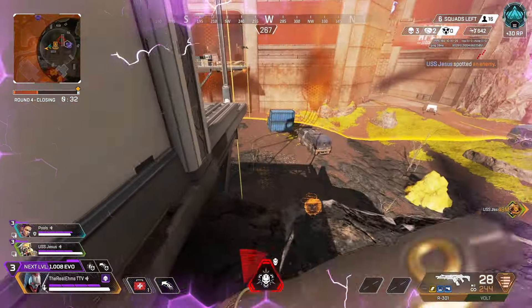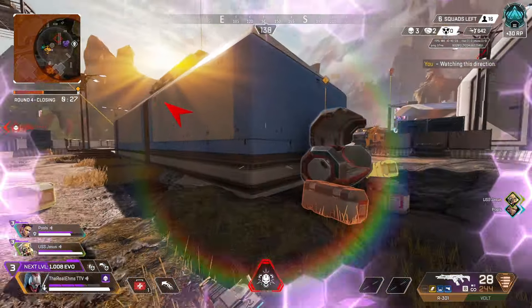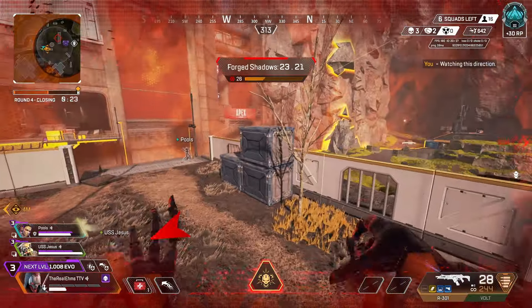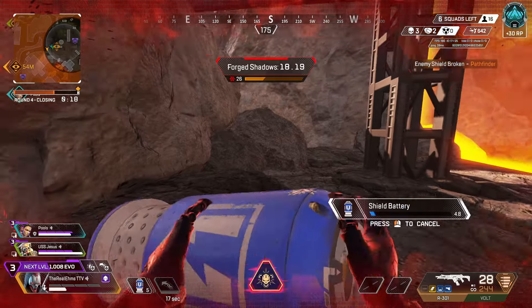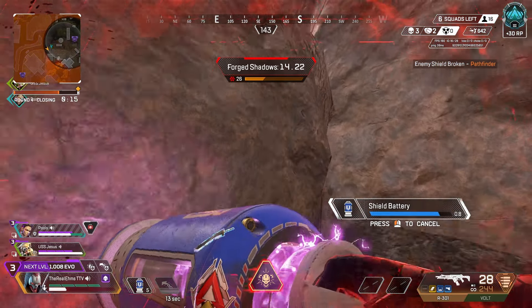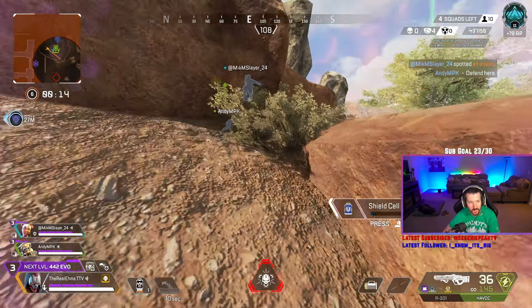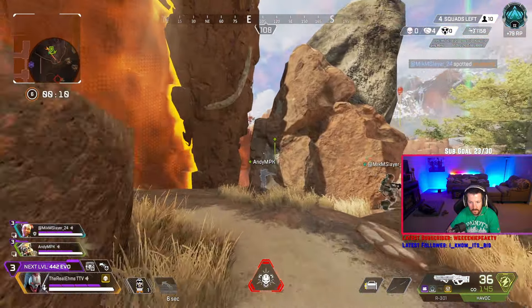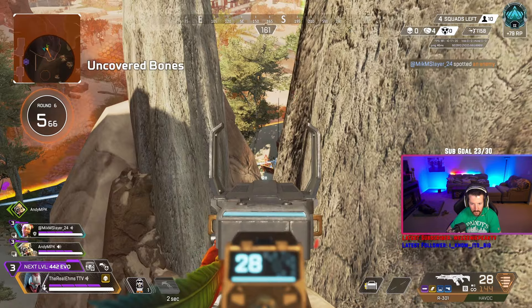We didn't get solo clips in here but this legend in solos is phenomenal. If you haven't cracked your 20-bomb yet, this is the legend to do it with. Your ability to use your shroud in a 1v1 is phenomenal, and you can get around the map super quickly. Watch this clip — my Forge Shadows just saved my life here. I would have been dead without it. On top of that, being able to climb very quickly and easily with Rev is phenomenal — you catch people off guard all the time.